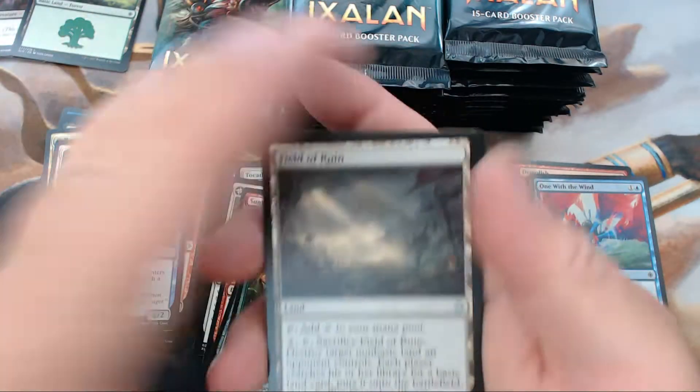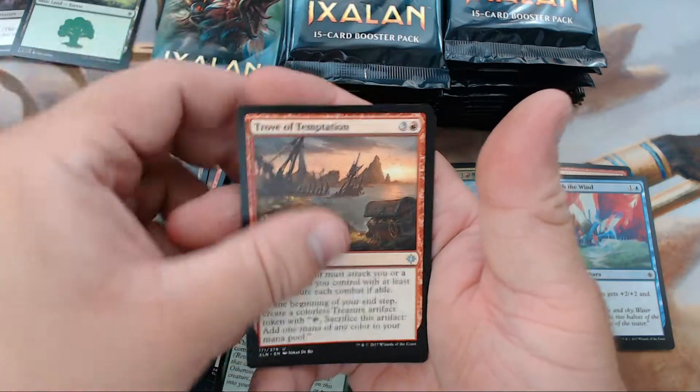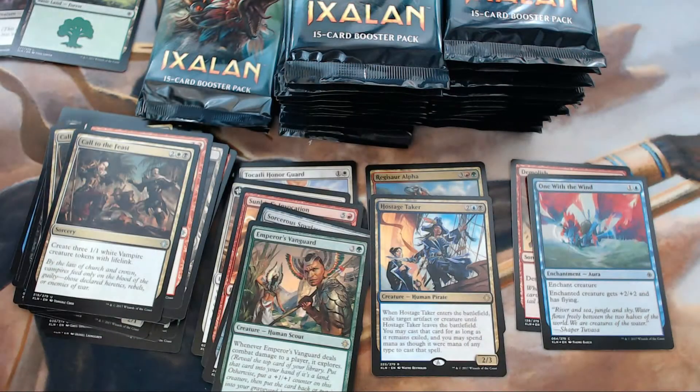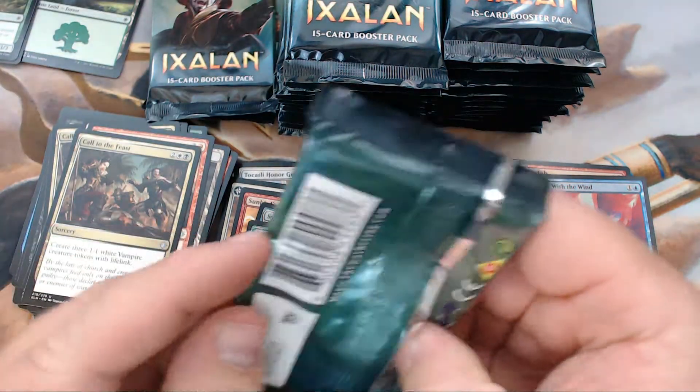All right, we have Field of Ruin, Trove of Temptation, Call to the Feast, and our rare is Hostage Taker. I will take that — take that. I'll see myself out.